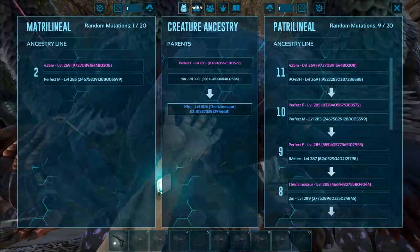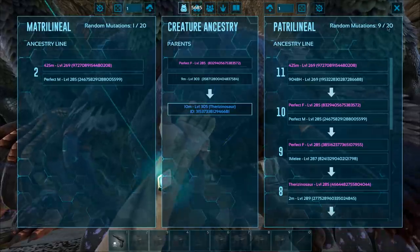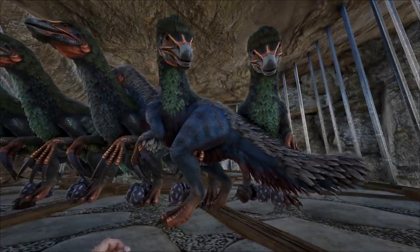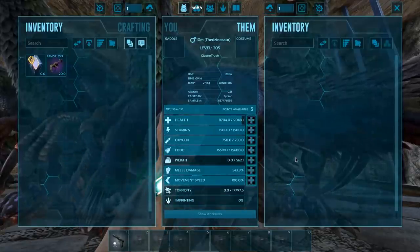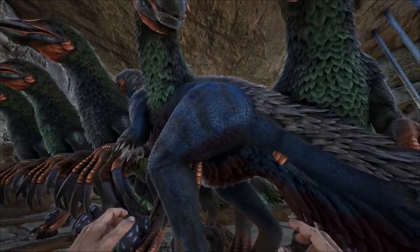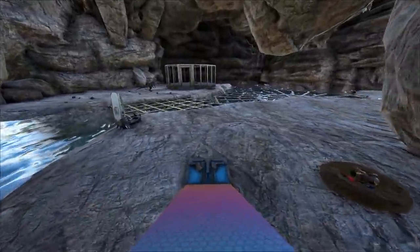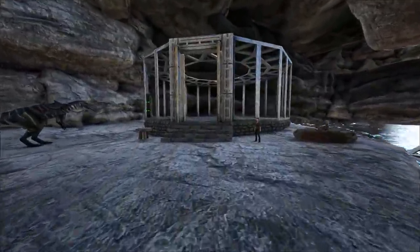Here is the family tree. Obviously when I breed this with a clean creature it will all stack onto one side, and then when I breed the two together it will be 10 and 10. If I want to, I could probably just breed that with a clean creature and get the 20 on one side, but it really doesn't matter so much. What does matter is colors. I'm probably gonna be happy to get maybe this blue here, and try to ditch that yellow for the blue.